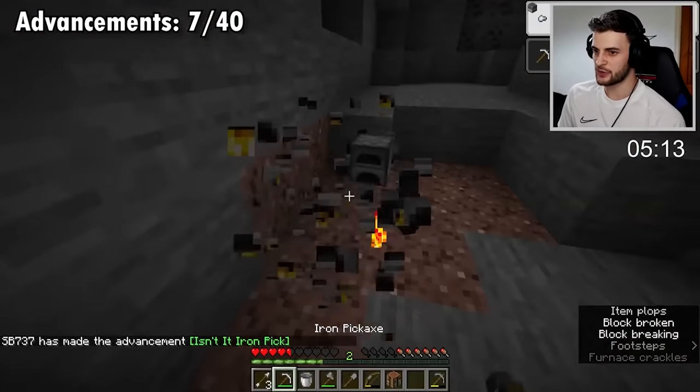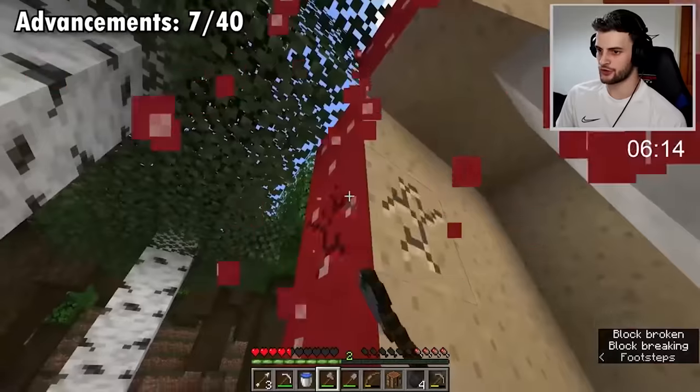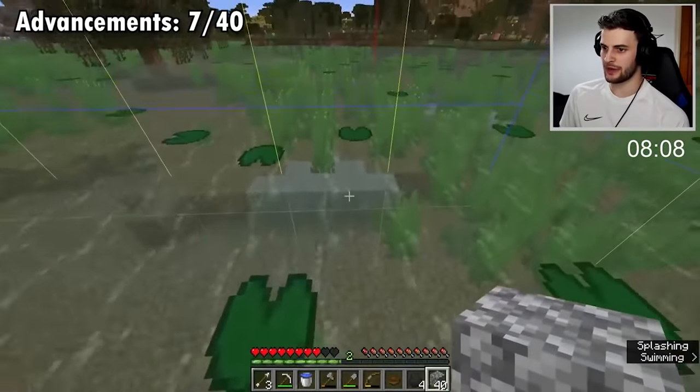Already I've got seven advancements out of the 80 available. Let's grab these dandelions, and thanks to this dark oak forest we can easily get mushrooms. With that I can craft suspicious stew. It would be nice to get some more iron, but since we're in a swamp we might as well get diamonds.